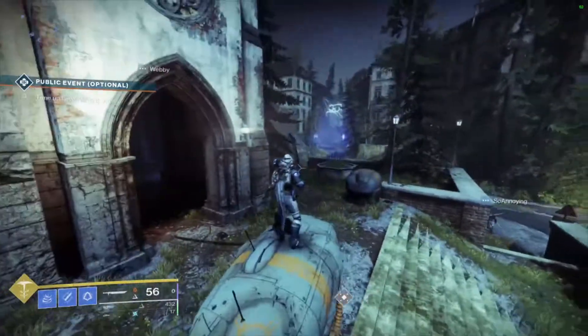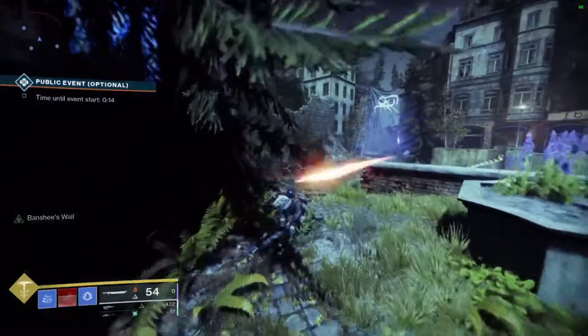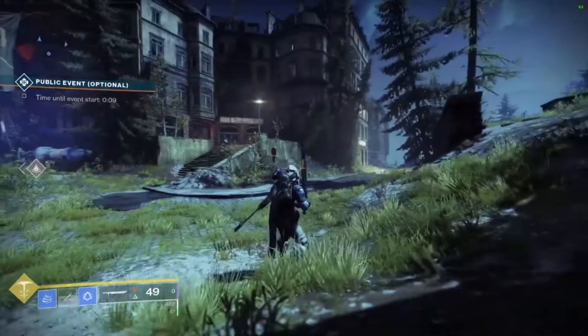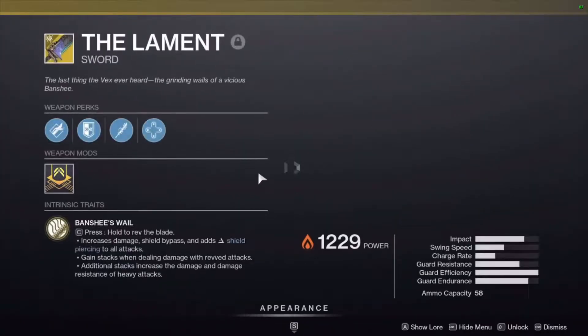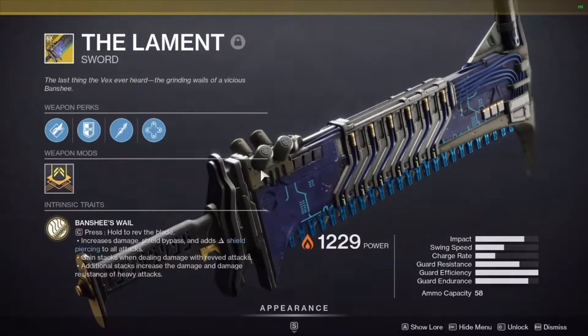So at first glance, this exotic seems pretty average, but if used correctly, can dramatically outdo the Fallen Guillotine. This thing can put out just about 300,000 damage in the matter of seconds, and I mean it. I also forgot to mention that there is some pretty badass lore behind this weapon. Anyways, let's get a look at its perks.